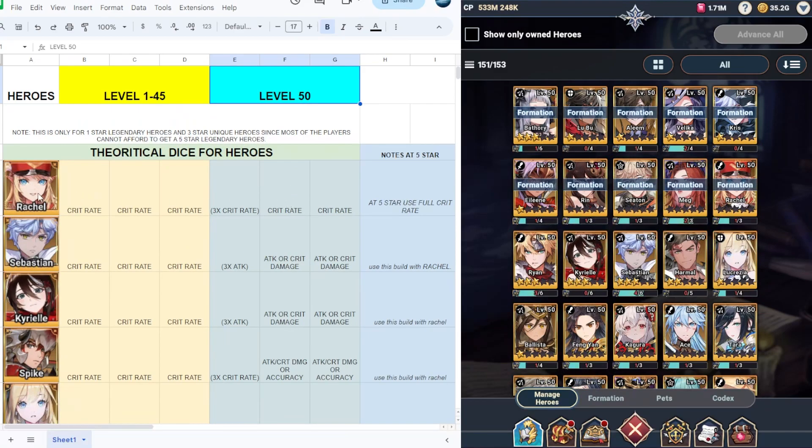If you take a look at this racial here, we have a crit rate on level 1 to 45. This is only my suggestion and it is a theoretical dice because it will depend on your pets and also on your heroes. At level 1 to 45 I would suggest putting a full crit rate on racial, and if you have a level 50 racial, still put full crit rate. If you have a five-star racial, put another crit rate on those two slots.